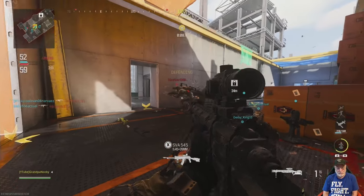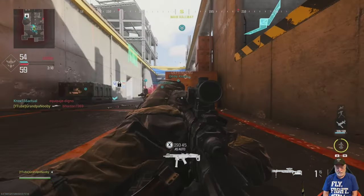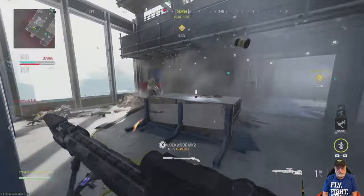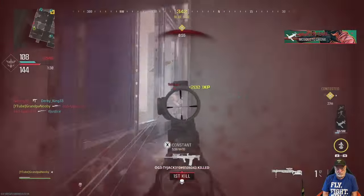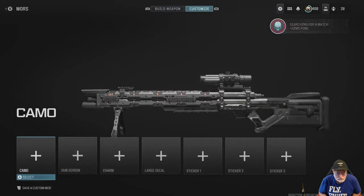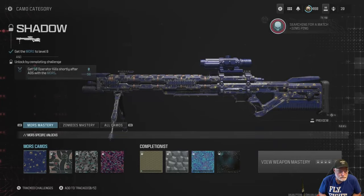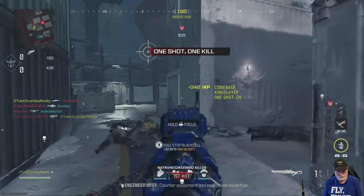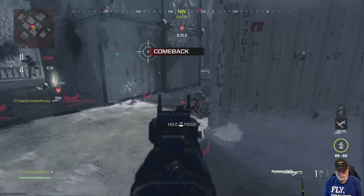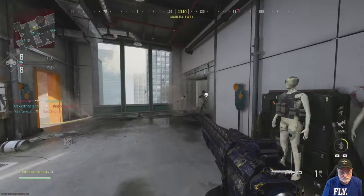The Shadow camo requires 50 kills shortly after ADS, and I'm not sure what they mean by 'shortly after ADS.' Does that mean you aim down sight and wait a few milliseconds? Does it mean quick scopes count? I don't know what it means. I thought that would have been three right there, and when I checked, none of them counted.